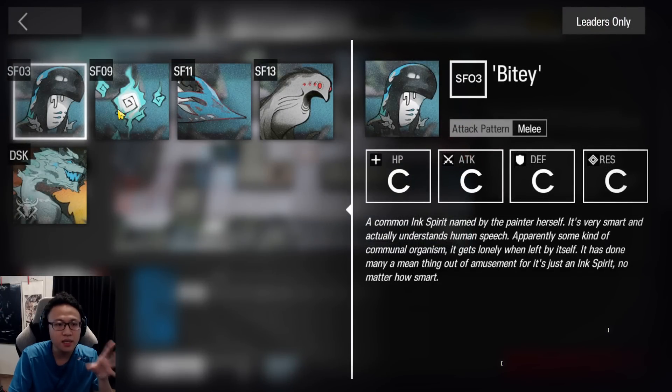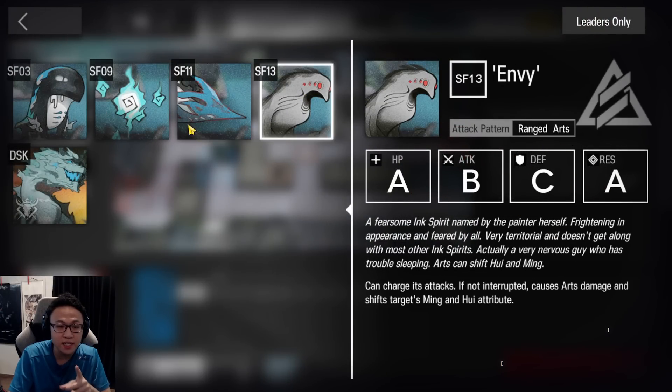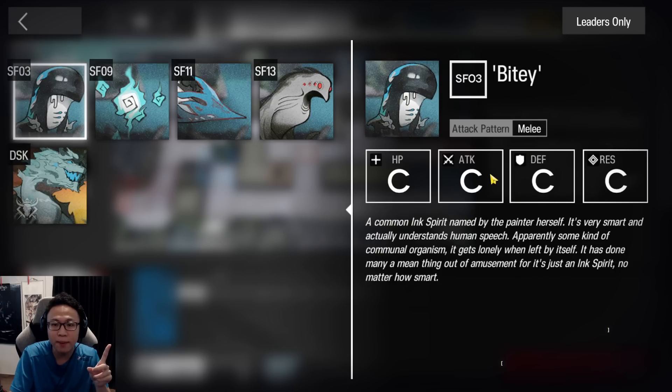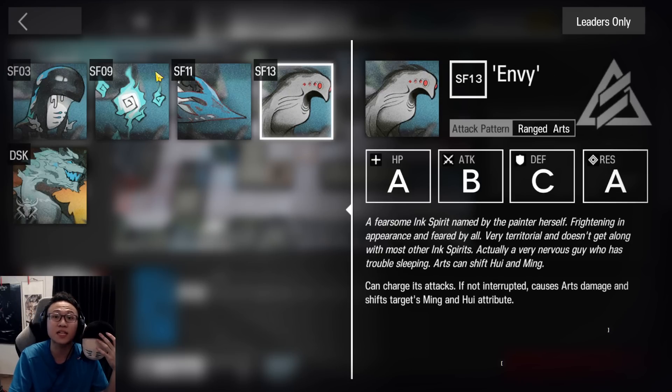For the other enemies: this one is weak to arts damage, this one is weak to physical, and this one takes any type of damage — D defense and D resistance. Bytee also takes any type of damage — C defense and C resistance. So we're going to use arts damage against one specifically and physical against the other.